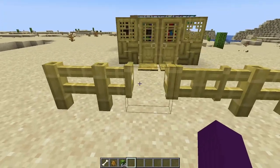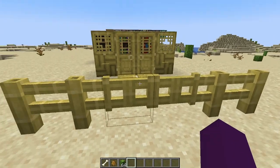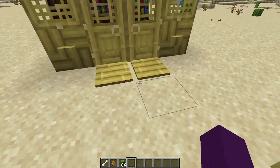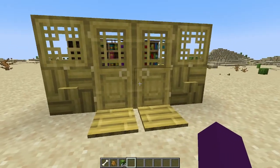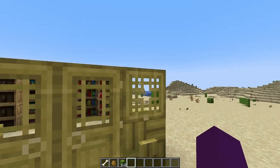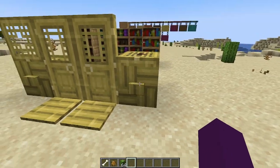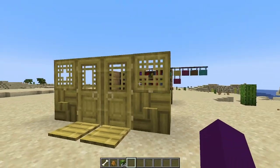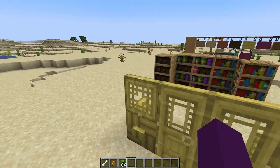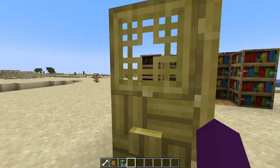We also have fences and fence gates, and listen to that sound — they've actually added some different sounds for different wood blocks, which is very neat. Then of course we have all the last bits and bobs of any wood set: pressure plates, doors, trap doors, and even buttons. Very glad to see all of those things, and don't those trap doors just look amazing? I love the trap doors that have so much air gaps in them.